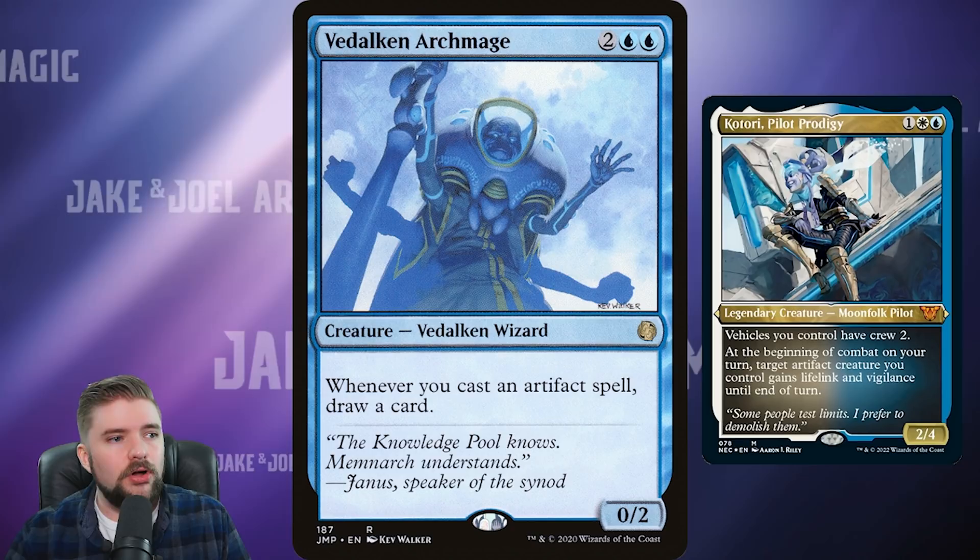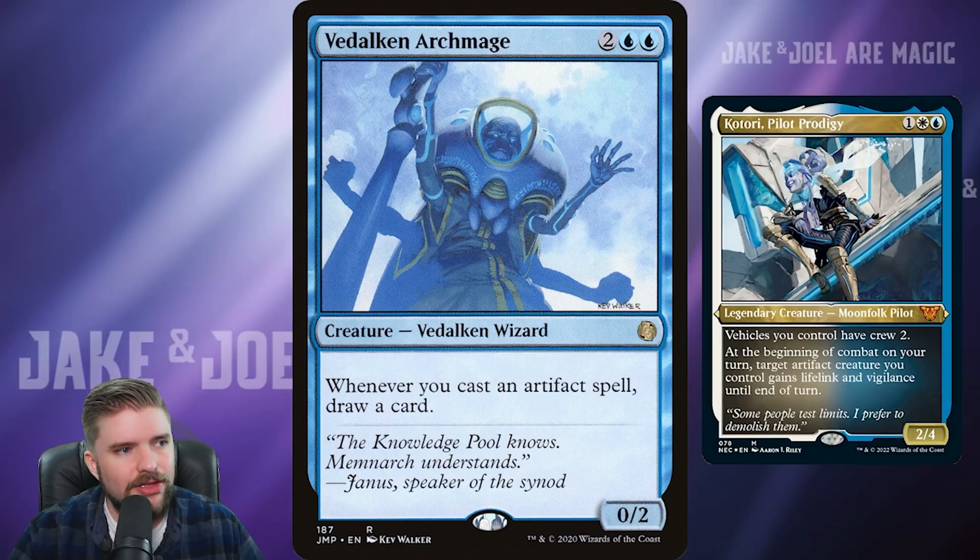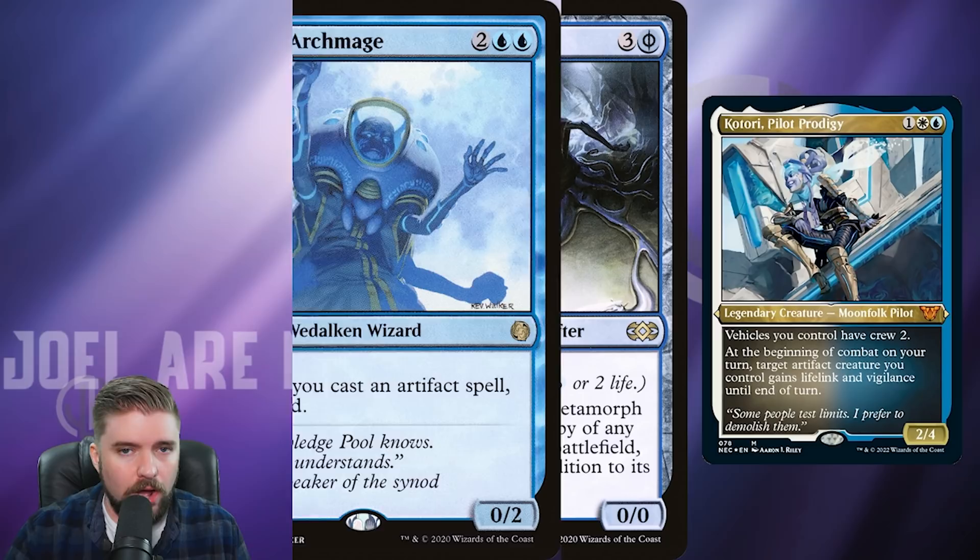At two bucks also is Vidalken Archmage. Four mana for a 0/2, but whenever you cast an Artifact spell, you draw a card. Very relevant because it triggers on the cast — whether or not that spell resolves, you're still going to get to draw a card. You want that in this deck because there's going to be a lot of removal against your Artifacts.